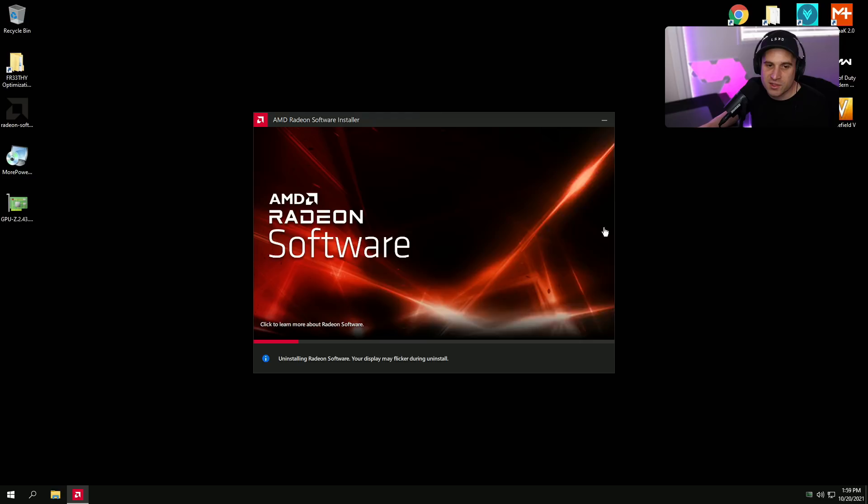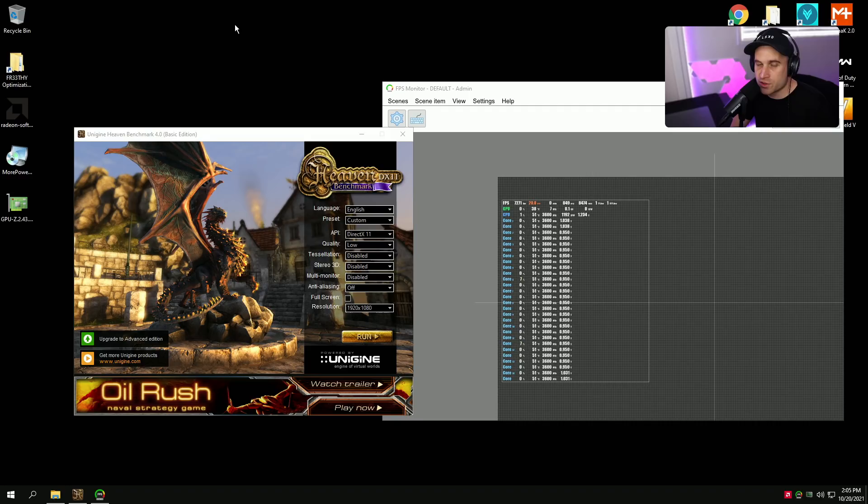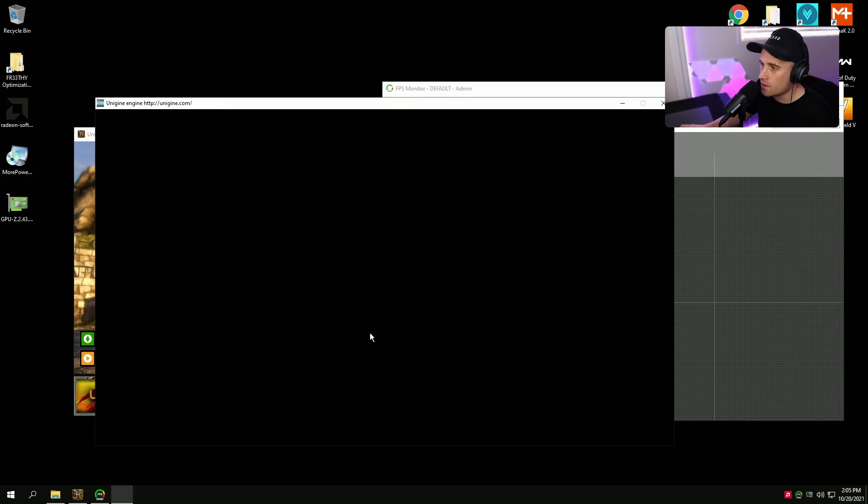We need to do a full install first so we can use AMD's software to overclock and steal the profile. I don't recommend driver-only install because you can't change settings like sharpening in the control panel. Start with full install, factory reset, press Install. It'll ask for a restart — go ahead and do it. Once installed, restart your PC because AMD drivers can be a bit funky.